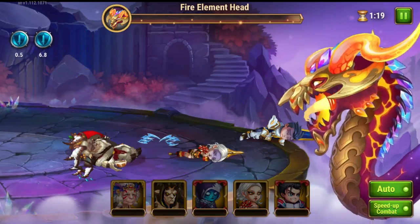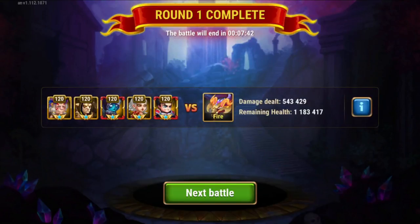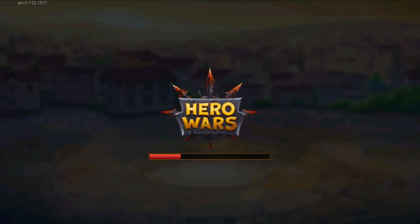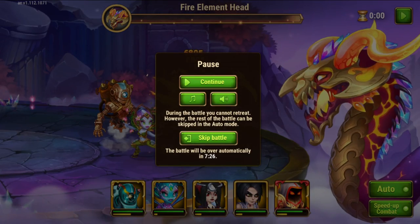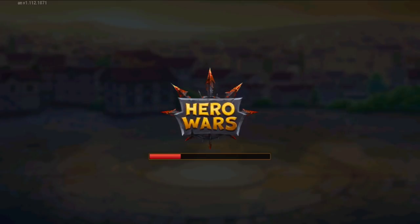You can skip the fights entirely — I'll show you how. The next fight, they did 540,000 damage, not enough to kill it. You can press the button here and then skip — 'skip battle' — and they will just do the auto fight so you can move on and spend less time on this.